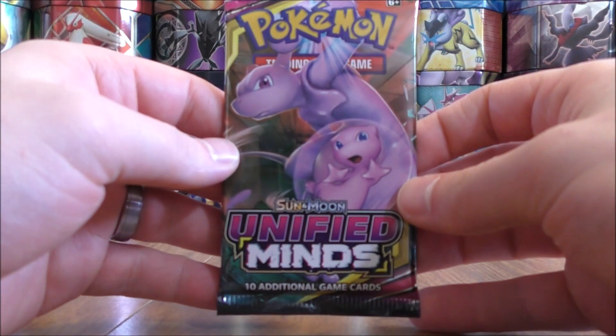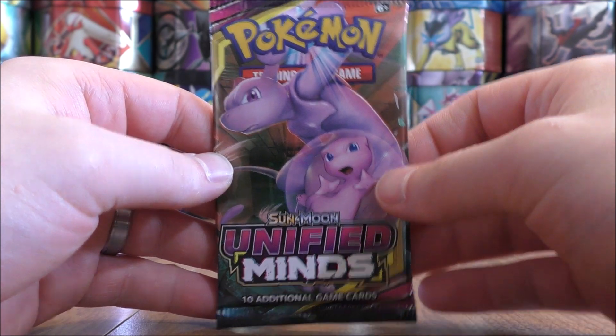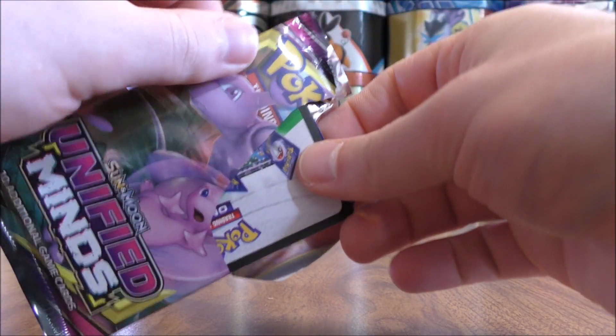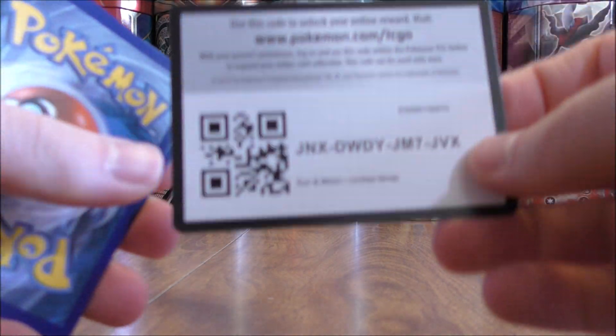Like I mentioned in the open, I would love to pull out a Mewtwo and Mew GX. Probably will not happen out of only four packs, but would like to get one good pull. Could happen right here — a white colored code card, a rare holo at the very least.